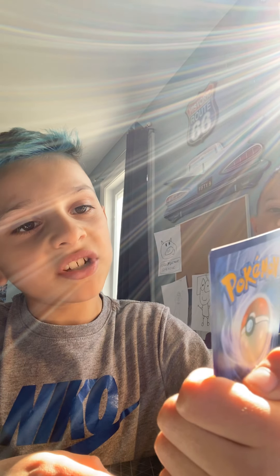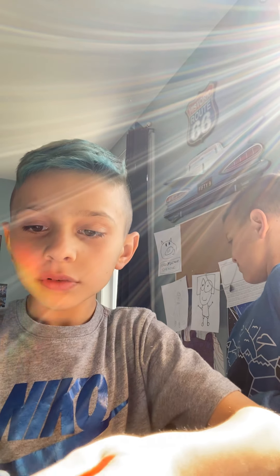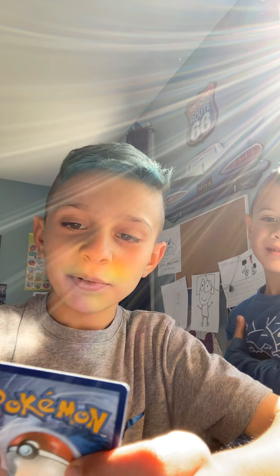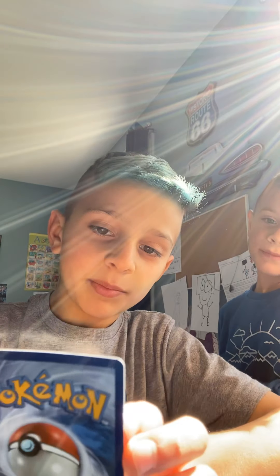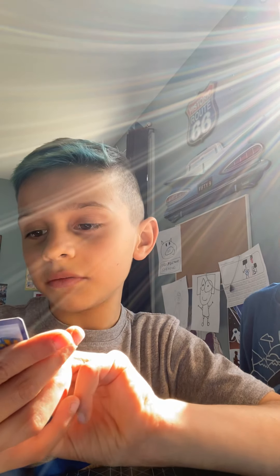It's Eevee and Snorlax GX. Remember Snorlax in the Pikachu book? Blastoise and Piplup — I can't really pronounce it. Jacob has that one. My worst EX is Homocha, I think. Niko said he was gonna trade with me but I said no because it was bad, and he tricked me.